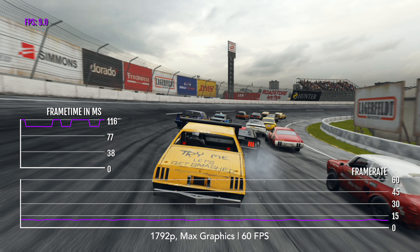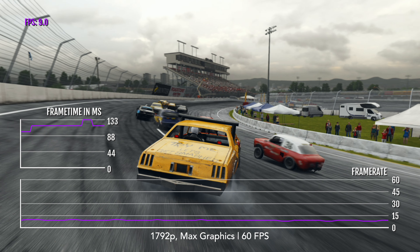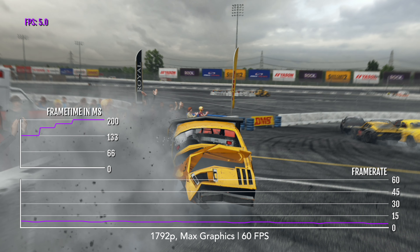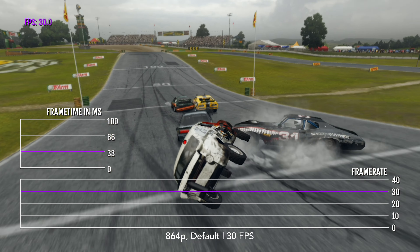Playing at max graphics and extreme screen scaling — which is close to 4K — is a very, very stupid idea, as the game is completely unplayable. Still, it's kind of fun to show what it looks like, and I'm honestly amazed that the A10X can even run it like this. Sadly, the only way to reach 60fps on this device is to play at the lowest settings possible, and even then it's not a locked 60fps. Default settings at low screen scaling is best for this game on the A10X Fusion chip, providing a mostly 30fps target where the game is just more playable.